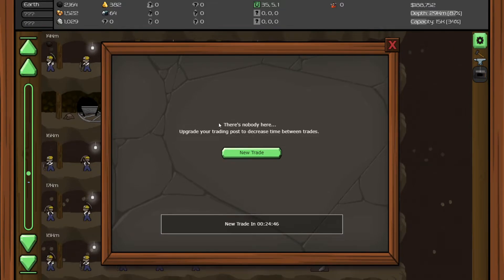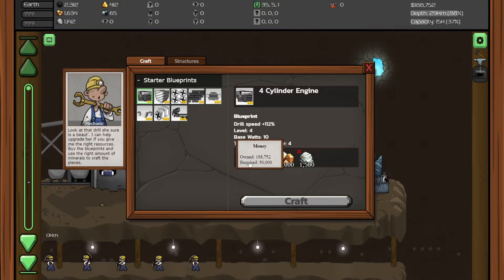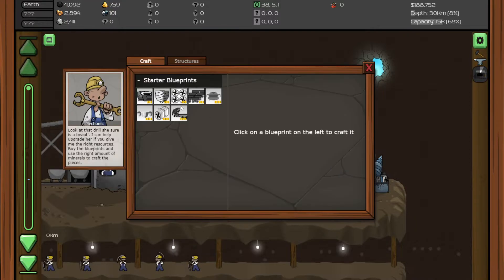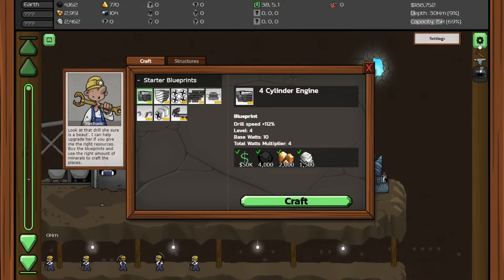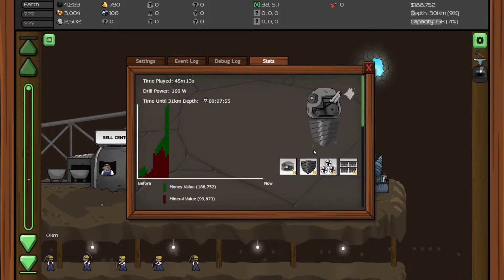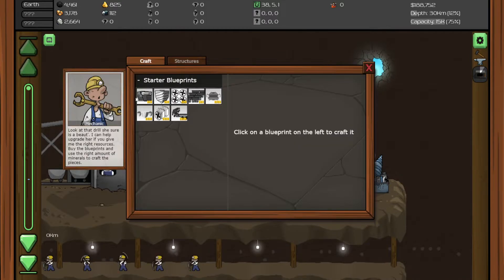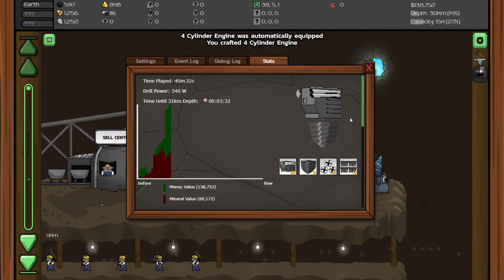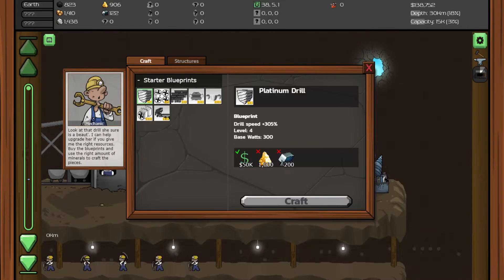Let's see if we can upgrade anything. We got 50,000, so we need 4,000 coal, 2,000 copper, and 1,500 silver. It looks like we got enough coal already — let's upgrade to the 4 cylinder engine. What I did last time was go into settings to see how the drill looks currently, check the drill power and stats, then go to craft and craft it. After that, go back to stats and you can see the difference in the look and how much the time went down. The time went down by half — just now it was 7 minutes, now it's 3 minutes, so that is good.